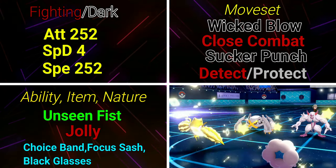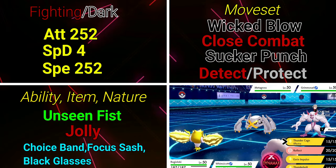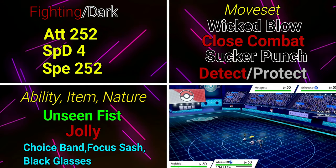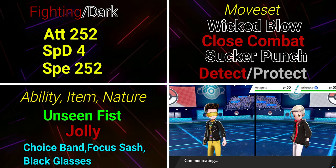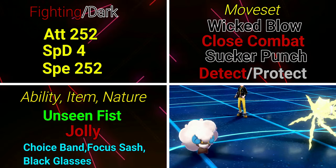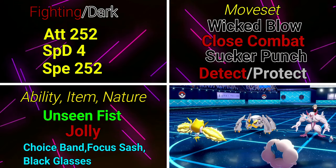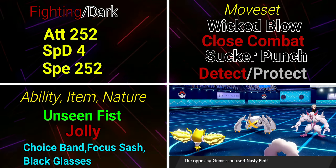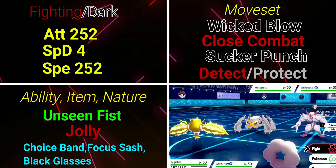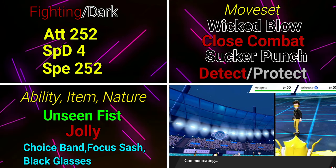The moveset is Wicked Blow, Close Combat, Sucker Punch, and Detect/Protect. Sucker Punch is great because it's a +1 priority move, so you're guaranteed to go first and you get STAB bonus too. Close Combat is a heavy hitting Fighting type move with STAB. Wicked Blow is amazing because it always lands a critical hit, doing huge damage, and critical hits ignore any defense boosts the opponent may have — that's one of the reasons this Urshifu is amazing for ranked.